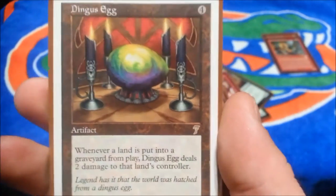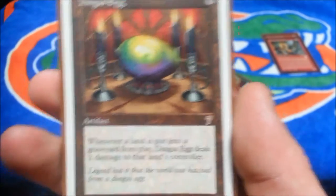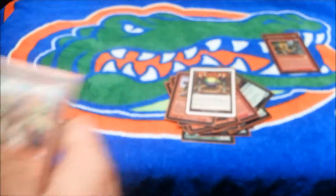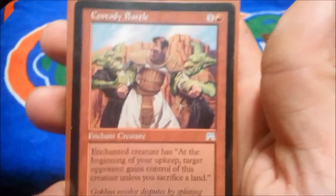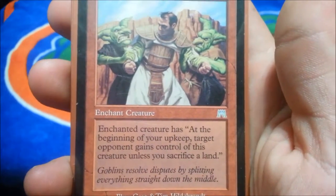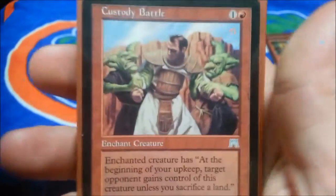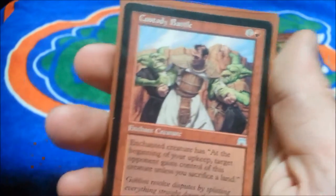I should put one more of these in here as well. Dingus Egg — for four colorless, it's an artifact. Whenever a land is put into a graveyard from play, Dingus Egg deals two damage to that land's controller — it's really good. Two of Custody Battle — one and a red enchantment. The enchanted creature has, at the beginning of your upkeep, target opponent gains control of this creature unless you sacrifice a land. It's really good if you put it on their creatures.